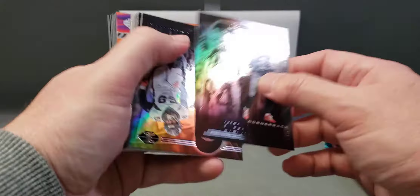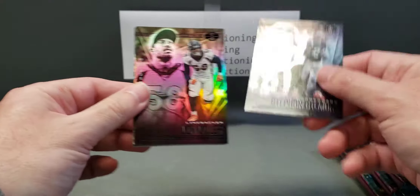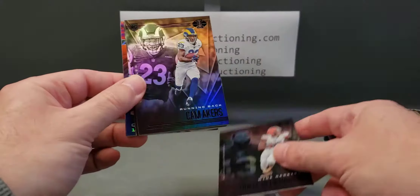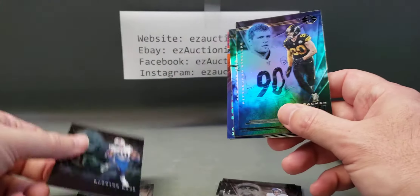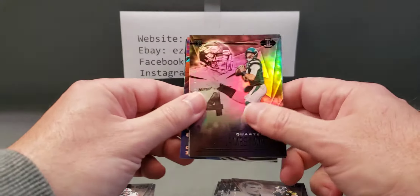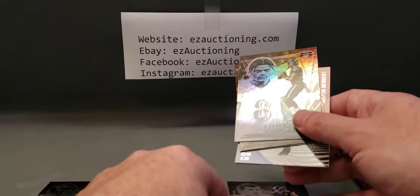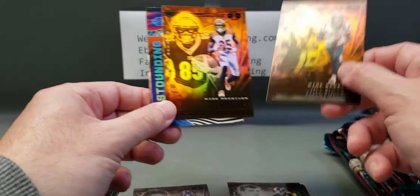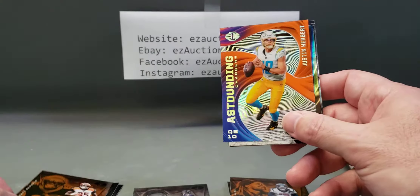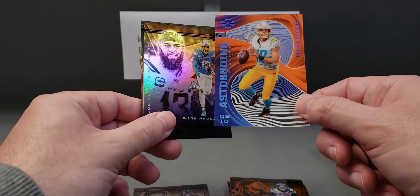Starting off we have Stephon Gilmore — they're all kind of that same color base. Going through these quickly: Von Miller, Odell Beckham, there's a Cam Akers rookie. Separating the rookies — Adam Thielen, another Zach Moss, TJ Watt, James Morgan rookie, Lamar Jackson. And we have a Will Fuller parallel, T. Higgins rookie parallel, and a nice Astounding Justin Herbert rookie insert!